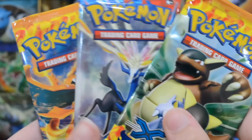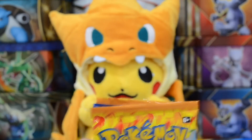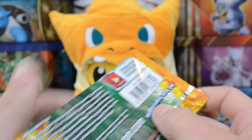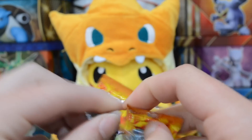And we have three booster packs — two Flash Fire and an X and Y, so we have the first two X and Y sets. Let's start here with a pack of Flash Fire with Kangaskhan artwork. If we could pull any sort of Charizard, that would be amazing.